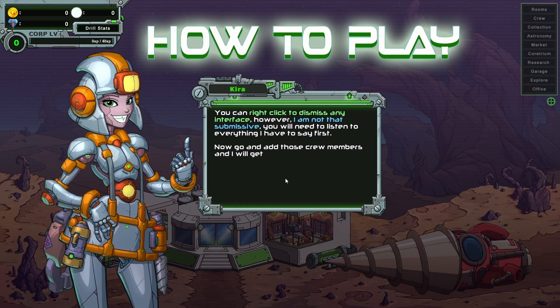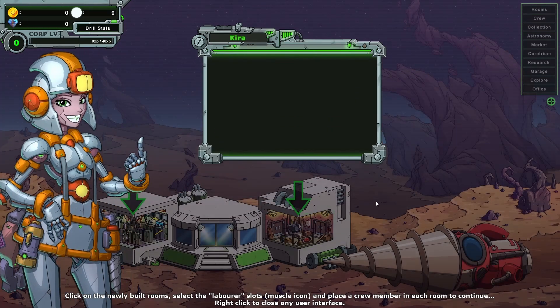You can right-click to dismiss any interface. However, I am not that submissive — you will need to listen to everything I have to say first. Now go and add those crew members and I'll get back to you.